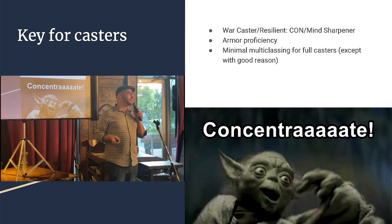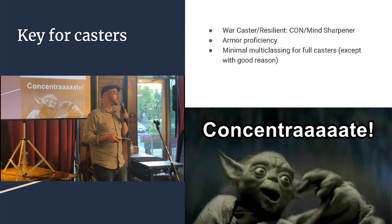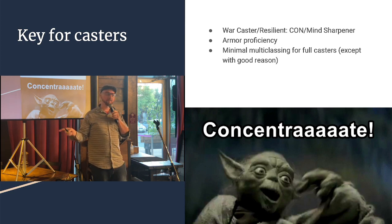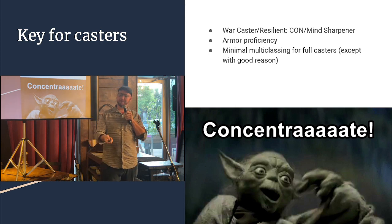For casters, the main thing — as Yoda urges us — is to be able to concentrate. That's why we probably want the War Caster feat, Resilient Constitution, or the Mind Sharpener infusion from an Artificer. We also want armor proficiency if we can get it. It's a very popular choice to start with a level of Fighter to get proficiency in Constitution saves for those concentration checks, or to dip Cleric because that doesn't delay your spell slot progression — though it does delay your spells known.